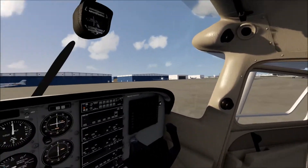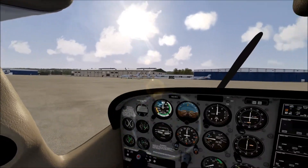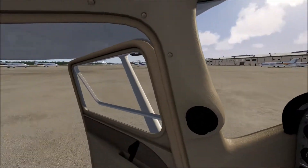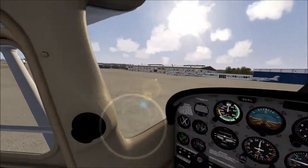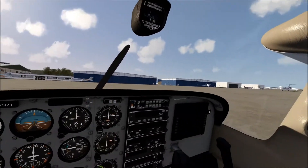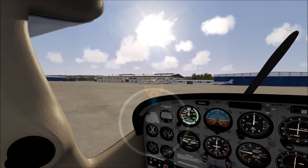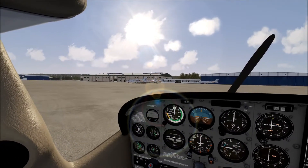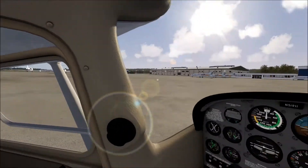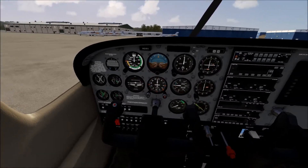We are here at Teterboro Airport in New Jersey. Tonight we're going to be flying around the New York City area and landing at LaGuardia. I have us set up to take off from Runway 6, fly around Manhattan, take the Hudson, go past the Statue of Liberty, turn around, come back in, and probably land on Runway 4. This should be awesome.